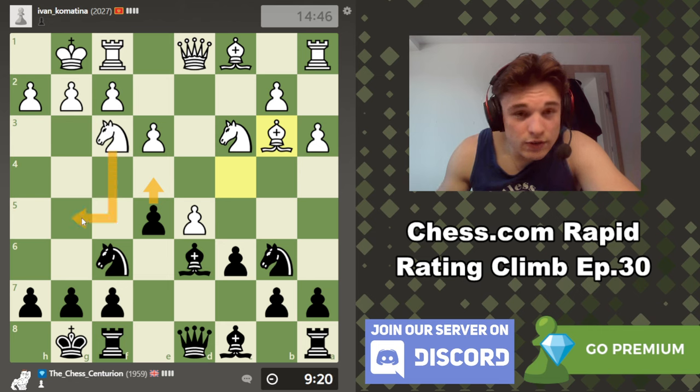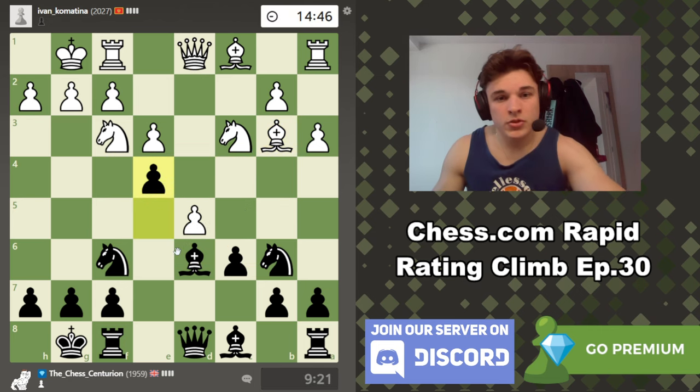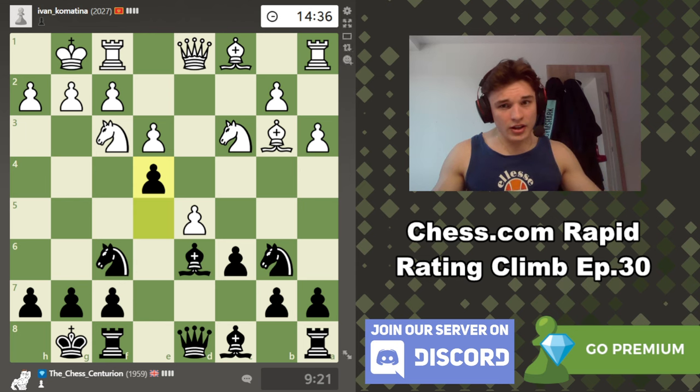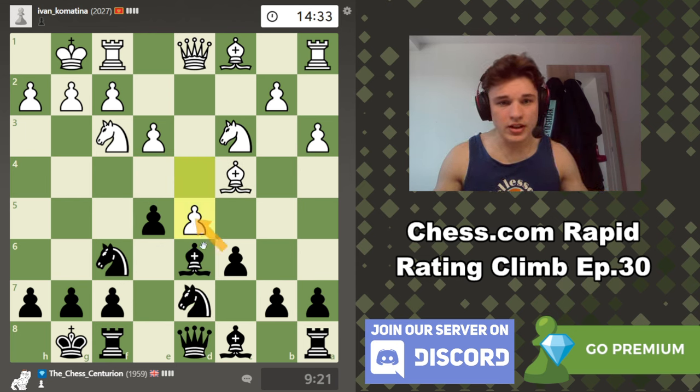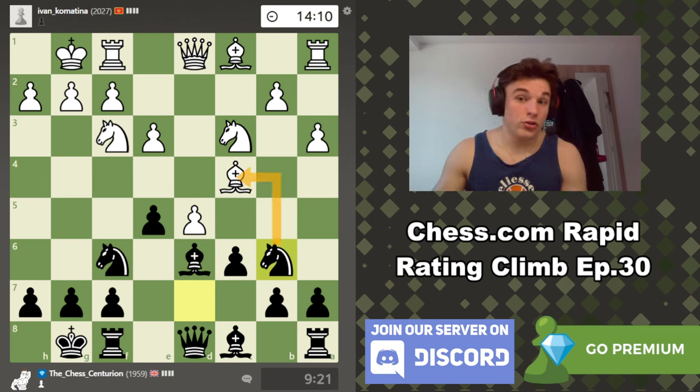After e4 he could go knight g5 to try and put pressure on e4, but I think we just take. He can't trade everything because if the queen takes then bishop h2 and we'll win the queen. So this looks like a mistake from him - playing the move d5. I'll show you what happens if we took there but I feel like all it does is benefit white. Also note that playing knight to b6 first means that taking on c6 never comes with an attack on the knight, and the bishop is defended by the queen while we're also attacking his bishop.